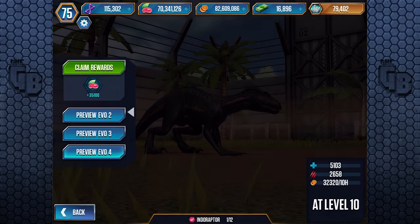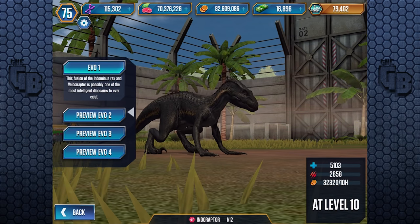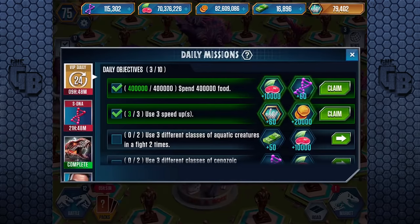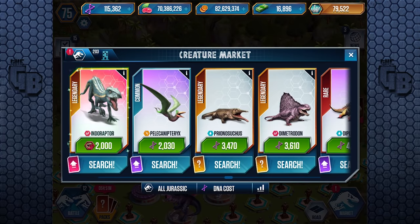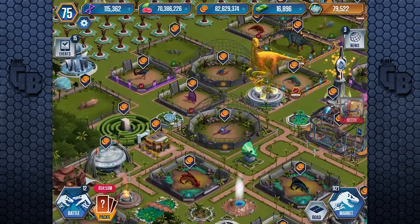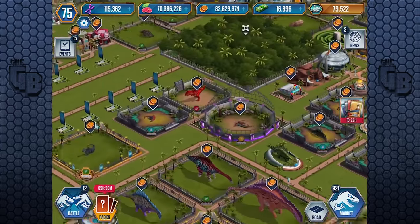A level 10 Indoraptor - let's see the cool fact. 'The fusion of the Indominus Rex and Velociraptor is possibly one of the most intelligent dinosaurs to ever exist.' Oh, the fusion of Indominus Rex and Velociraptor - I guess that's from this game. It was technically Blue and Indominus Rex from the movie. So there it is. We get some DNA - none of that, none of that either. It said we can buy it in the market. How much is it? Only 2,000 now, so to unlock it it's 4,000. So it's only going to take me three months to get another one, then it can be level 20.